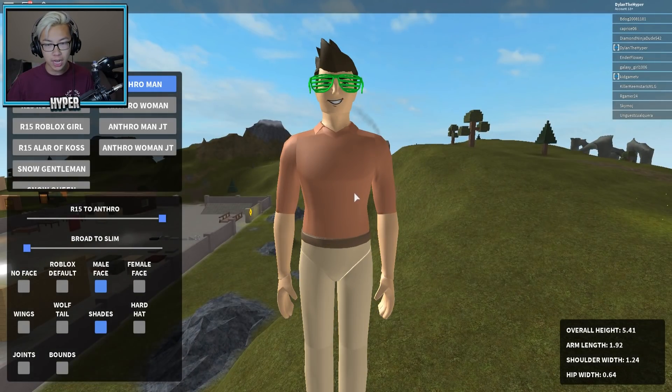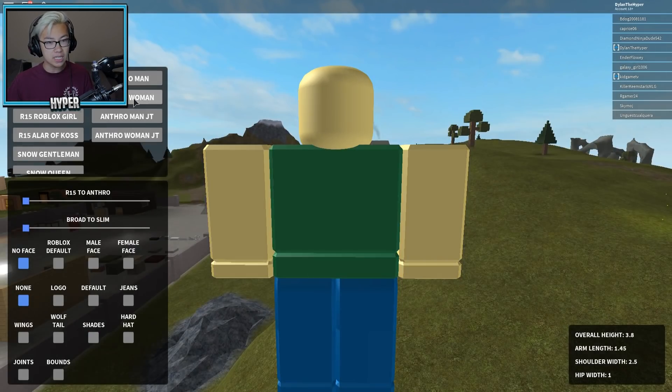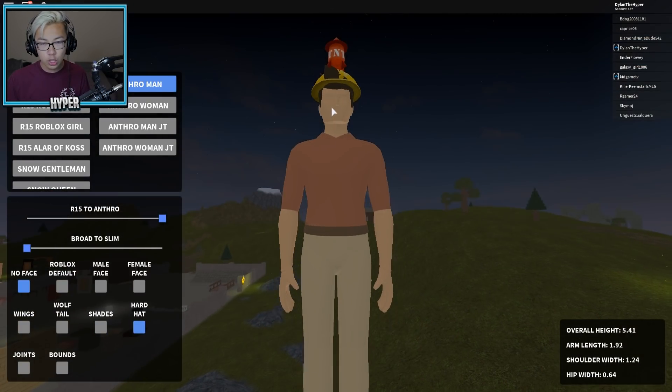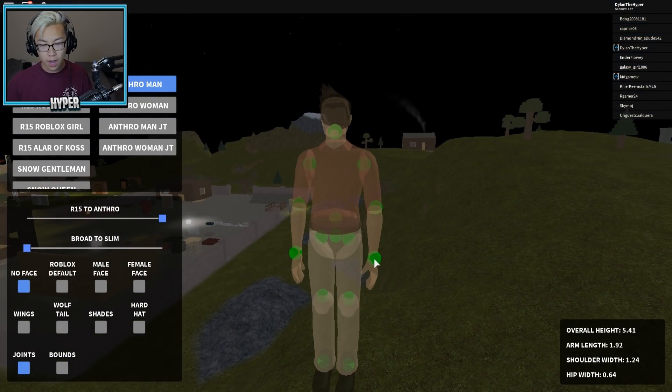All right, and now let me see — let's add shades. That doesn't fit his face at all. What on earth — this fits, this looks fine on the R15 default, but when you try to throw shades or like a hat on the anthro, this just looks so weird. Honestly, I feel like if Roblox added this I would just feel so incredibly uncomfortable.